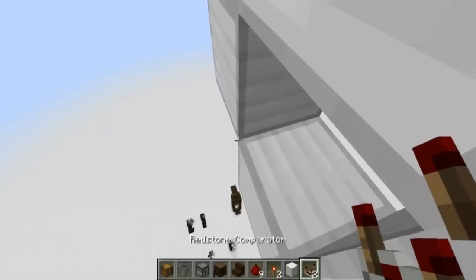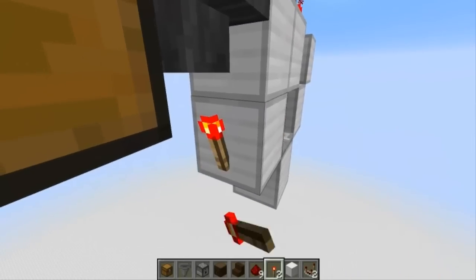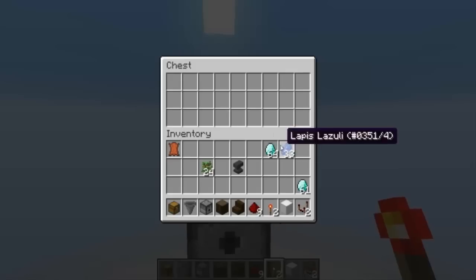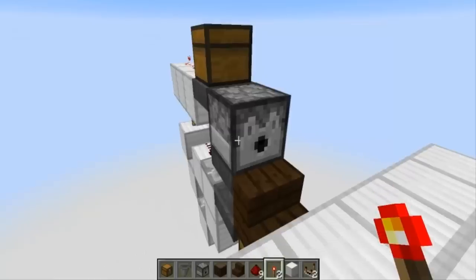On this block right here, you're gonna place a comparator going into this block here. And then on this side, the last step would be to place a torch. So now we can load all our items in. Basically, what do we want to sell here? We're gonna sell lapis — take one of those and make sure one of them's in this chest here.